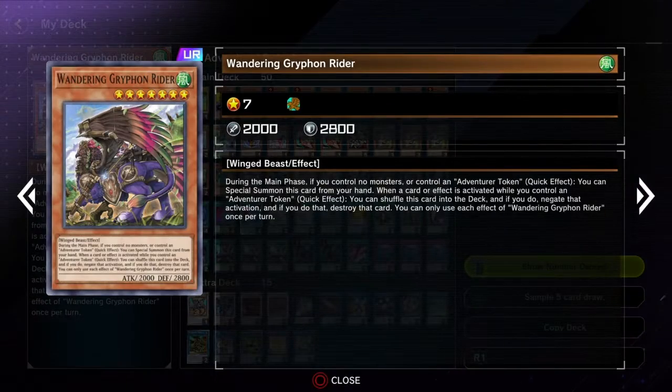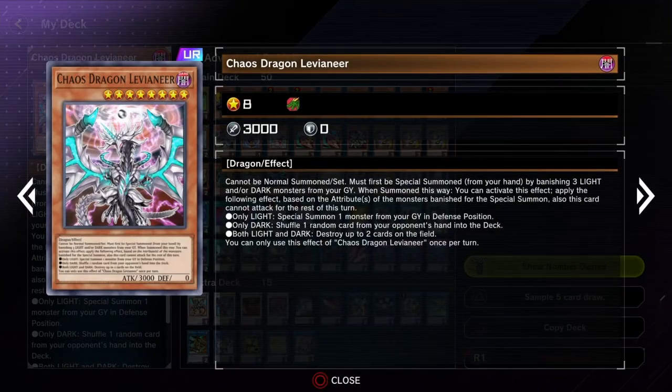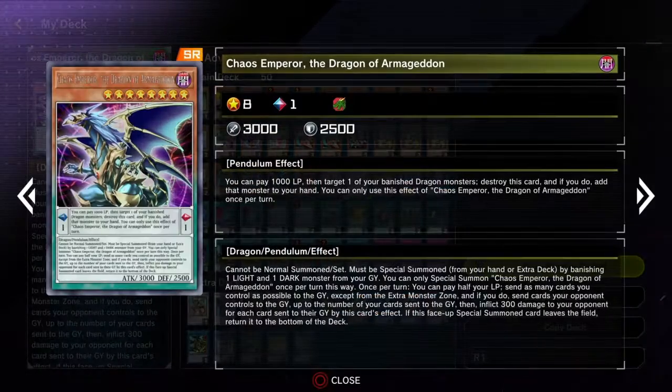If you notice that they discard Enchantress, you pop Lancia and they can't banish it to add Rite of Armour. We've got a Wandering Griffon Rider — just a free special summon of a level 7, really good card to have. And of course it's a Nomi Negate. Levineer — brilliant card, one of the best cards in the deck.